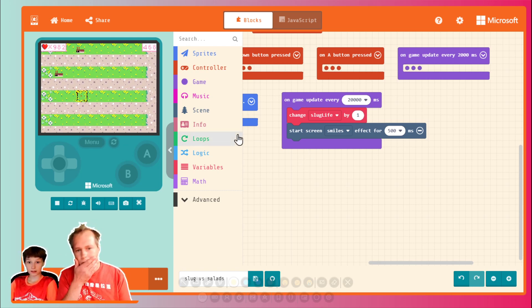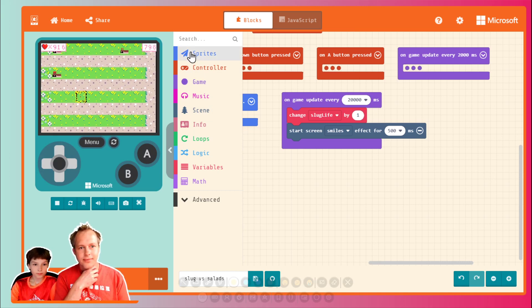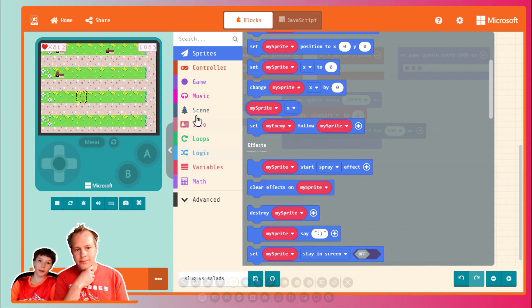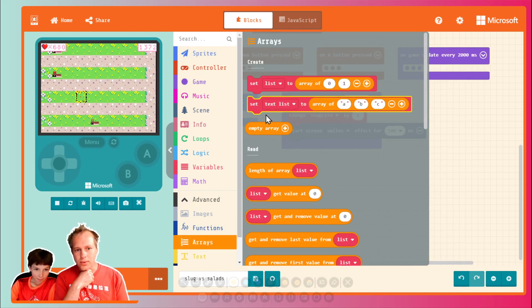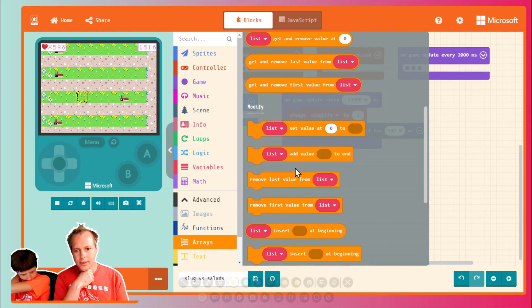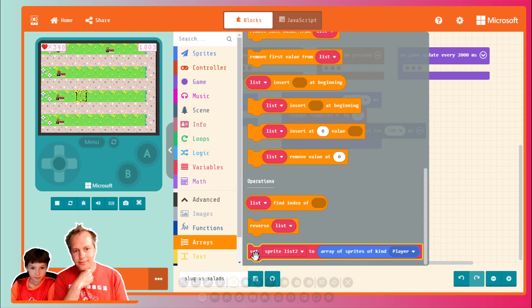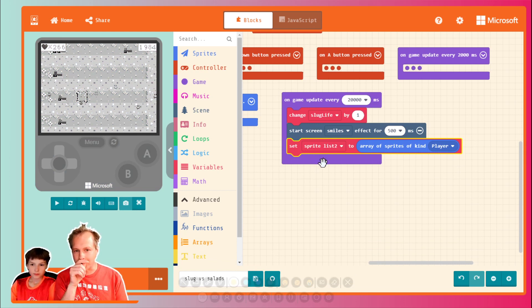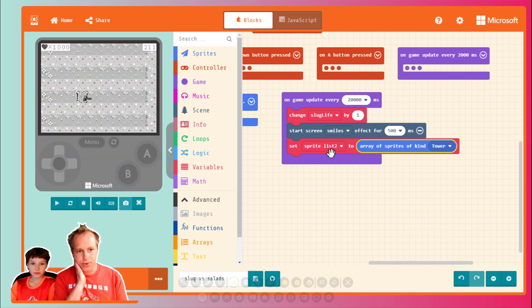Let's grab all the strawberries and destroy them. I think it's going to be an array. It should really be in sprites — sprites of type Tower. And now we do a loop over them.